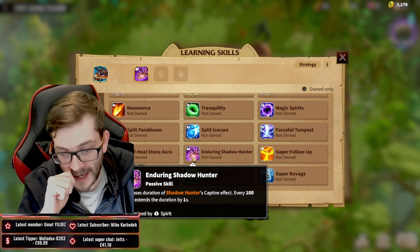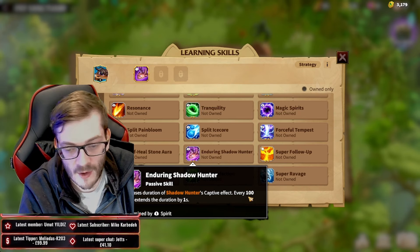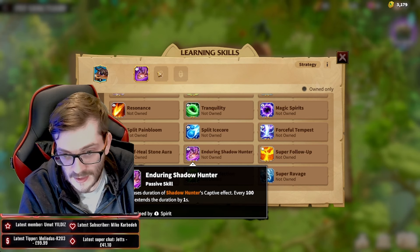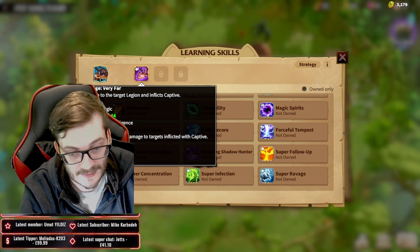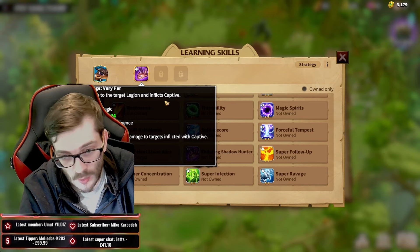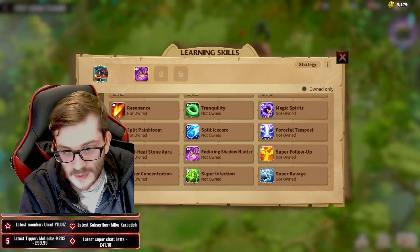The one I really want to talk about is the spirit-based trait: Enduring Shadow Hunter, because this increases the Captive duration by one second for every 100 points in spirit. If you have a pet with over 300 or 400 spirit, that's now a four-second increase — meaning this pet is allowing you to do six seconds of increased damage total, scaled by intelligence.